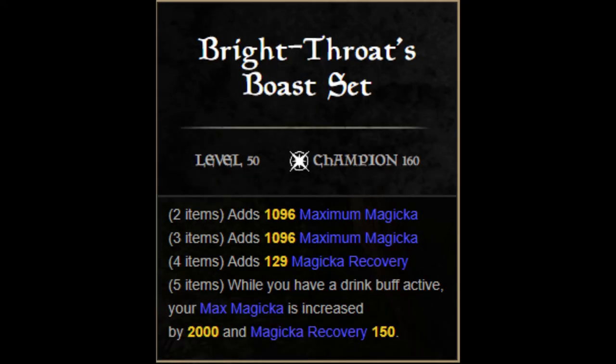The next is the Brightthroat's Boast set, and again we're wearing all 5 pieces. Chest, legs, gloves, belt, and shoes were my choices of slots for this set. All the traits should be Impenetrable, and all the enchantments should be max magicka.